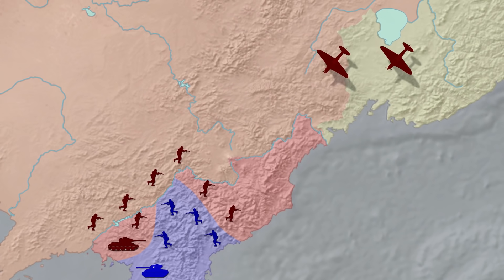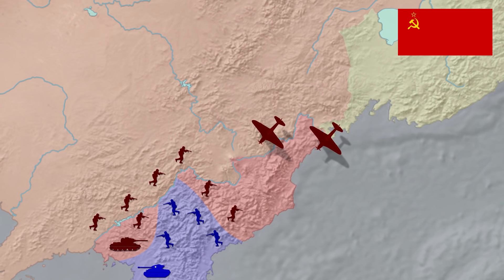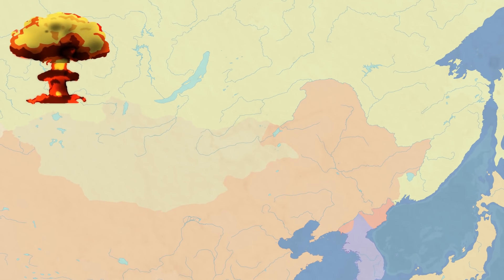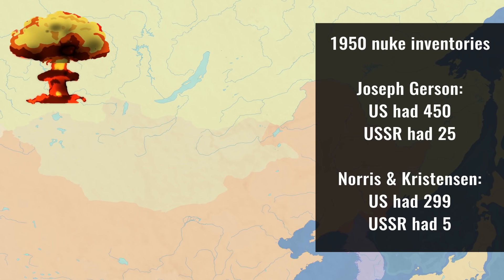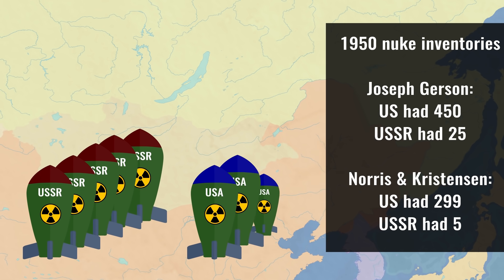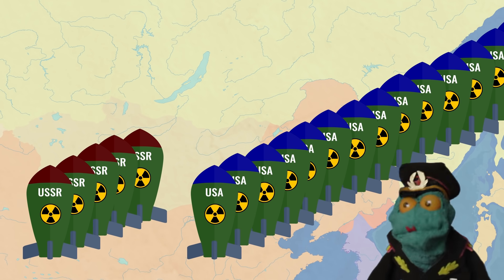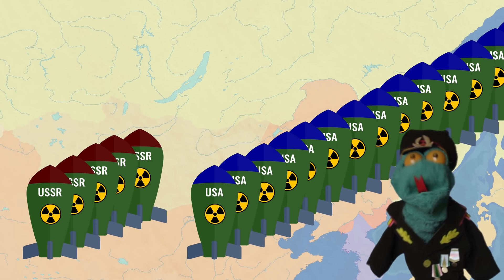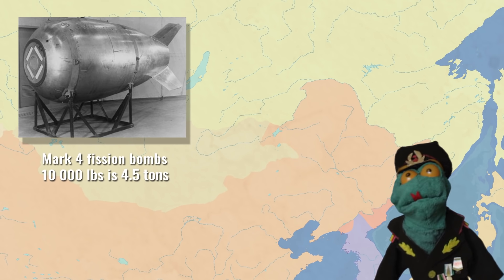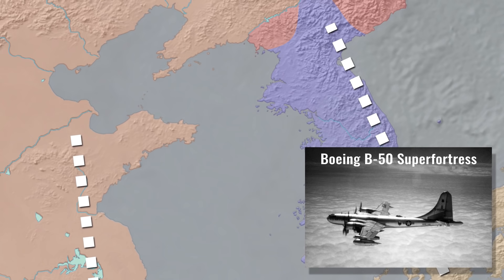China also asked the Soviet Union to provide them with air support. Stalin grudgingly agreed. China and the Soviet Union had good reasons to fear antagonizing the United States. Even though the Soviets detonated their first atomic bomb in 1949, their nuclear arsenal was still small — various sources put the Soviet arsenal in 1950 between 5 and 25 nuclear warheads. At the same time, the US had between 300 and 450 warheads. US-made Mark IV fission bombs yielded between 20 and 40 kilotons, about twice the power of a Hiroshima bomb. Even though Mark IV bombs weighed about 10,000 pounds, B-29 and B-50 bombers could strike targets anywhere in Korea or China from US airfields in the Philippines and Japan.